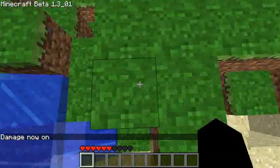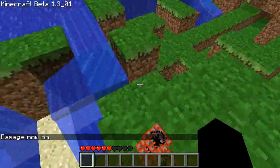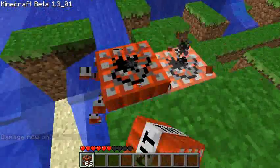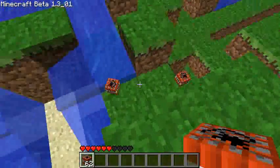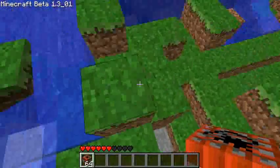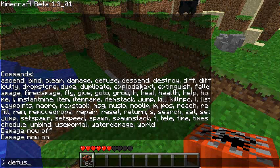'Defuse' is next. I'll give myself some TNT to show you — it basically just defuses lit TNT. If I type 'defuse' it'll defuse it and gives you a little TNT item in return. There's also 'defuse all' which defuses all TNT in the world.